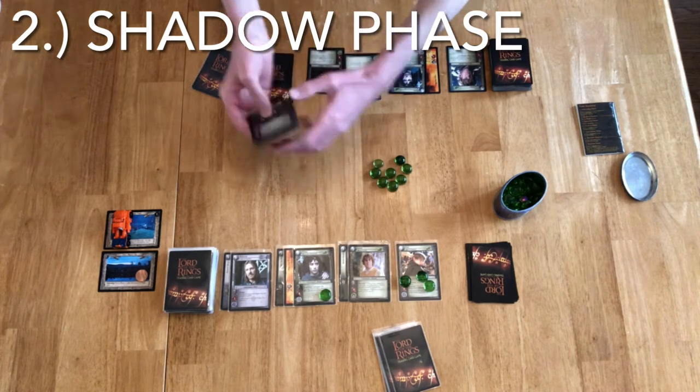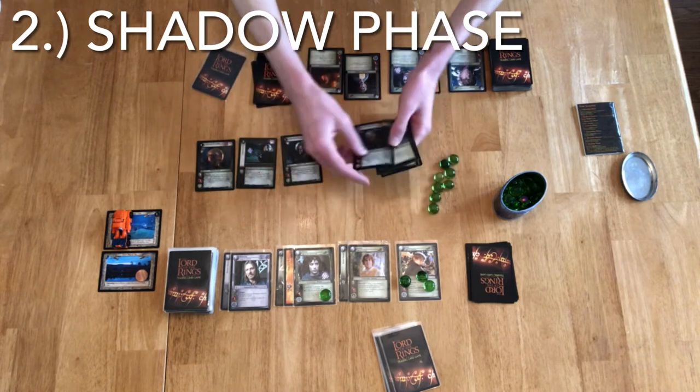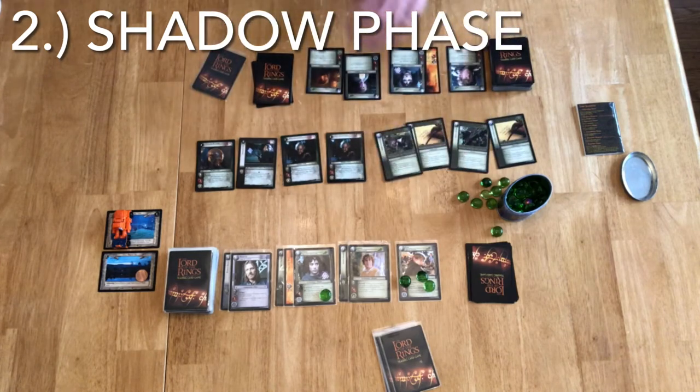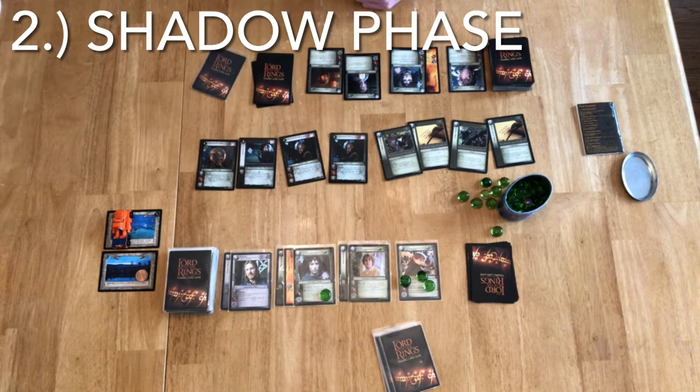I'm just going to show you my hand here — don't do this for your opponent most of the time. I have four Fellowship cards in this hand and four Shadow cards. These Fellowship cards are irrelevant for the moment as it is my opponent's turn, so I am the Shadow player. I have three minions and one possession, a hand weapon.